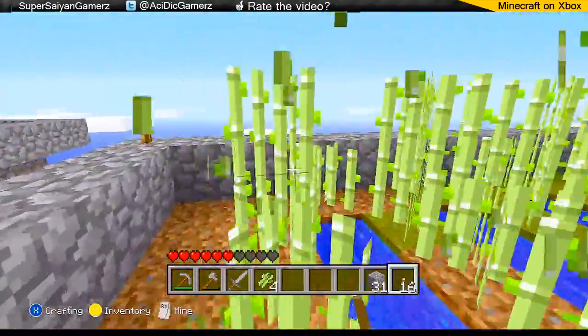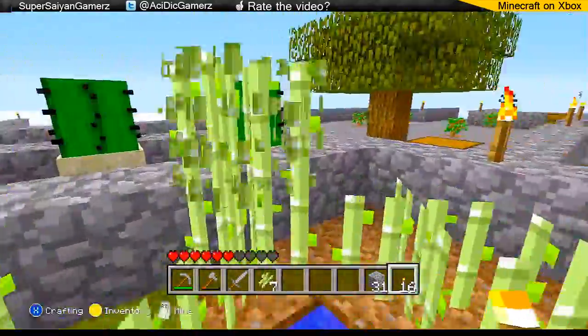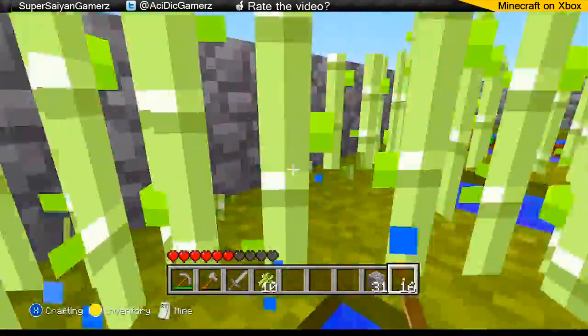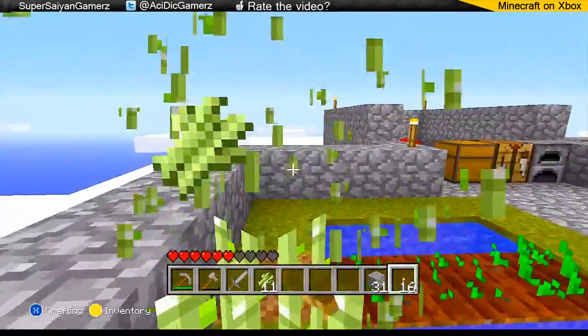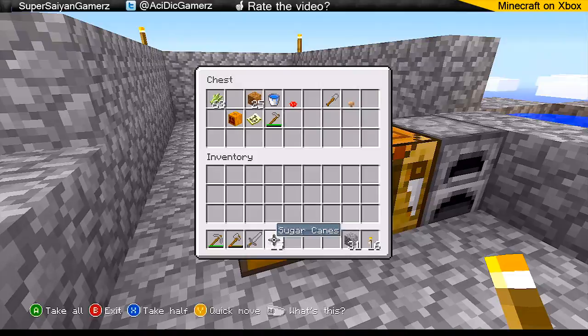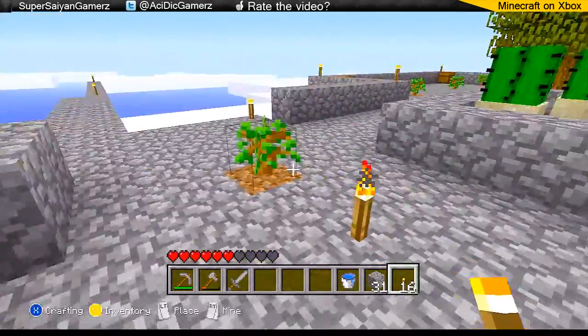Let me go ahead and hit up some sugarcane because we are that pro, and they are going quite well. I'm glad I did this because bookshelves are really annoying to make — they take so many resources. So you really need a large sugarcane farm.